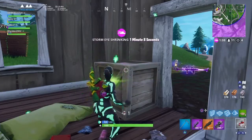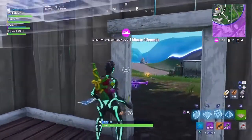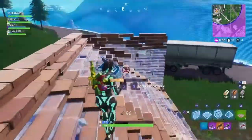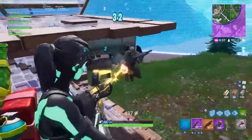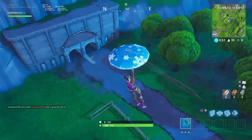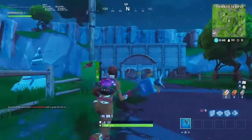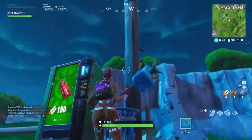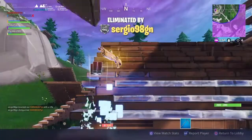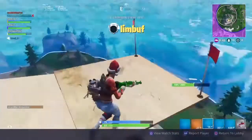Now let's go through how to actually complete all these challenges step by step. Destroying chairs is pretty straightforward — check houses, look for chairs, smash them up. For the utility poles, they're those wooden poles you find near Tomato Temple on the way out of that little tunnel; you'll find loads of them there. Destroy wooden pallets is simple enough — we all destroy pallets to get mats anyway. I personally go to Junk Junction and places with ramps because there are usually loads of pallets underneath ramps.